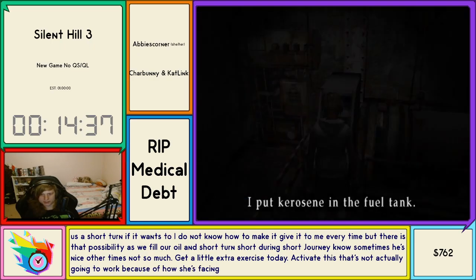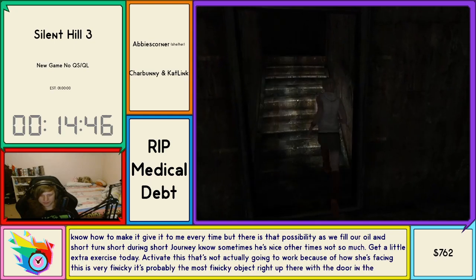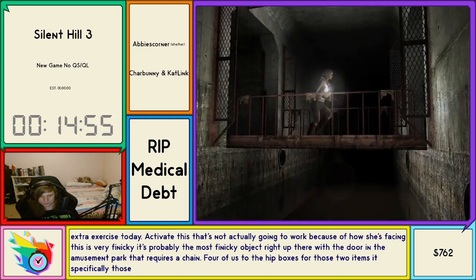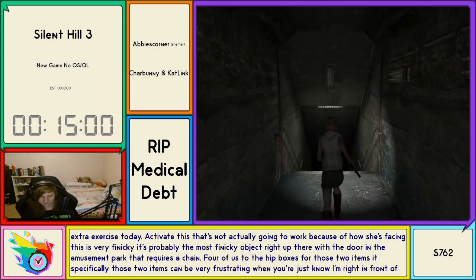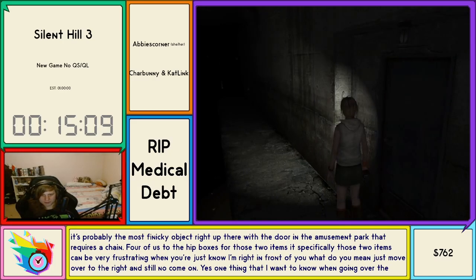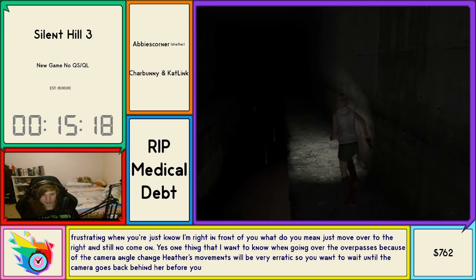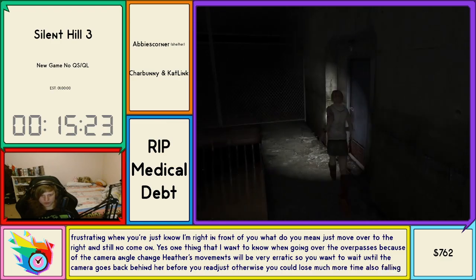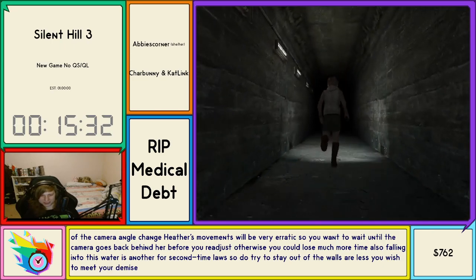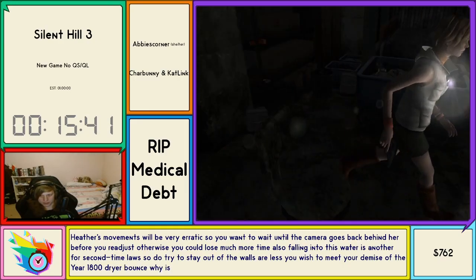Short turn — sometimes he's nice, other times not so much. Let's get a little extra exercise today. We're going to activate this — it's very finicky. It's probably the most finicky object right up there with the door in the amusement park that requires a chain. When going over the overpasses, because of the camera angle change, Heather's movements will be very erratic. You want to wait until the camera goes back behind her before you readjust, otherwise you could lose much more time. Falling into the water is another four second time loss, so do try to stay out of the water.